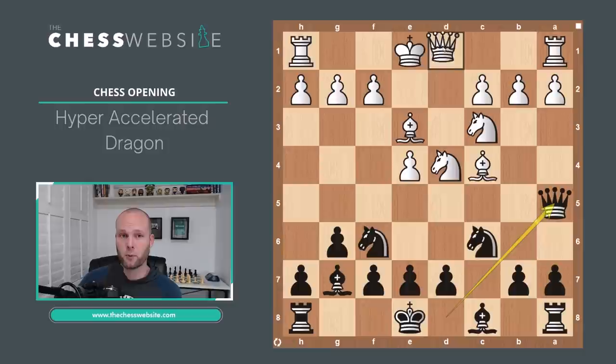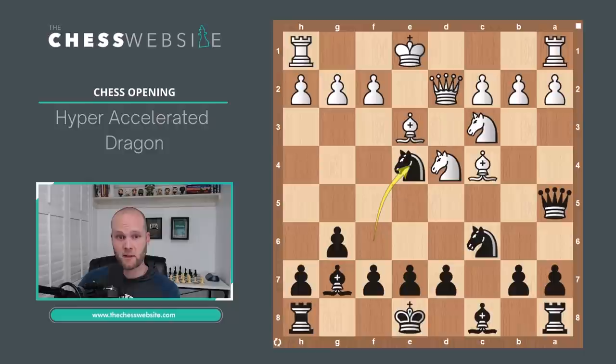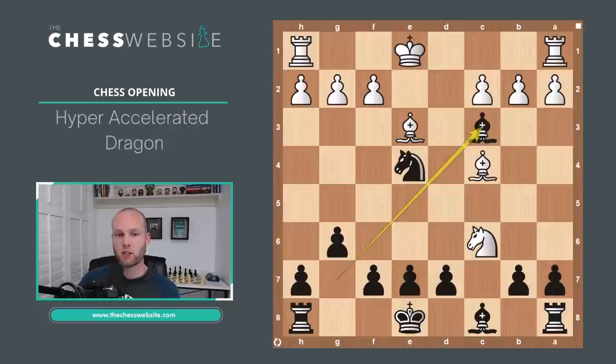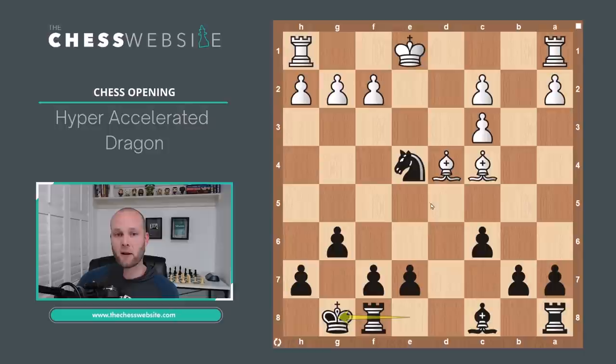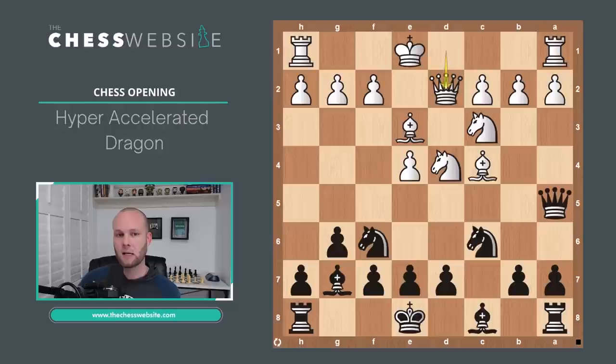Instead, White could play Queen to D2. Then things get pretty crazy because Black can still take on E4. There could be an exchange — Knight takes on C6 attacking the Queen — you could see the Queen recapture and an exchange on the board. But all of a sudden White has doubled pawns. White does have the Bishop pair, but I like this position from Black — the pawn structure is much better and Black should be able to turn this into a win.